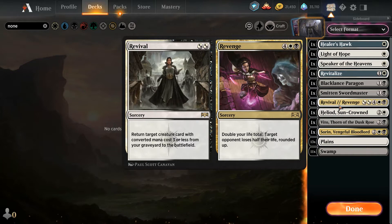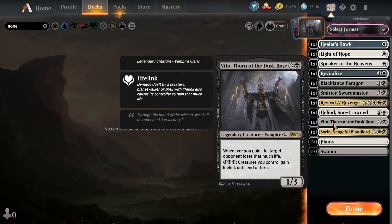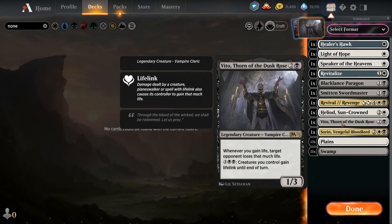Another card that synergizes well with Vito is Sorin, Vengeful Bloodlord. On its own it's fairly decent — as long as it's your turn, creatures and planeswalkers have lifelink, which is the same as that secondary ability from Vito. You get to ping a player or planeswalker for one, and the minus is where this card really shines: you get to revive a card from your graveyard. If Vito is in a graveyard, you can play Sorin, give lifelink to everything, revive Vito so all your lifelink turns into burn, then do an alpha strike and burn them for double the attack power. Sorin, Vengeful Bloodlord and Revival Revenge are the two cards that synergize the best with Vito, Thorn of the Dusk Rose.